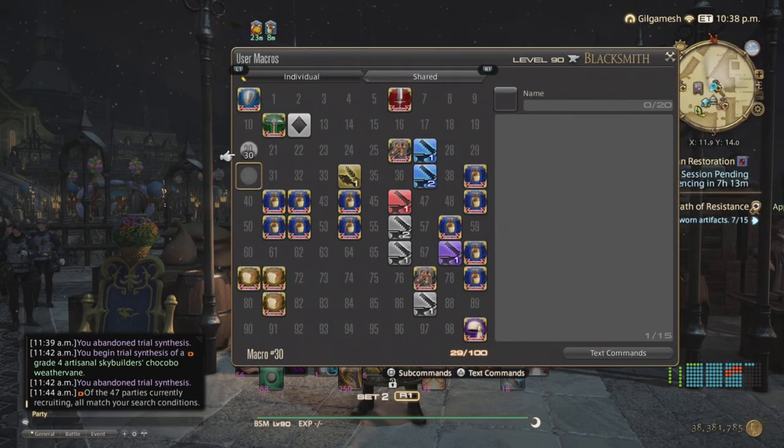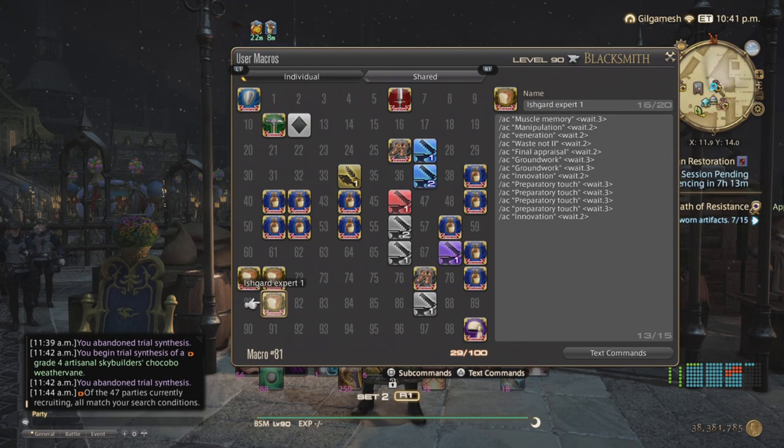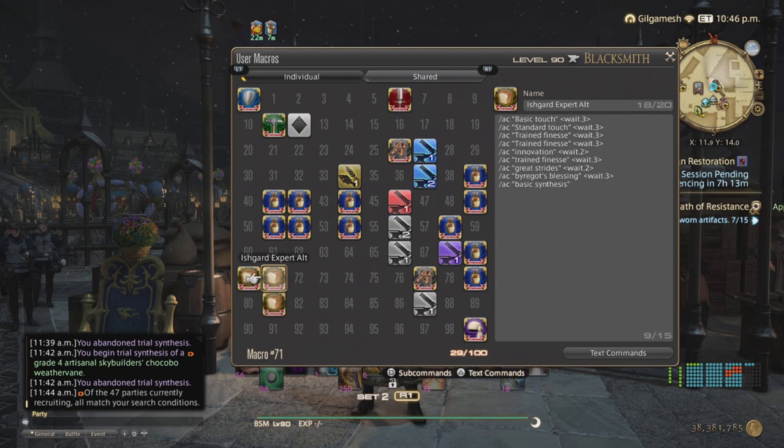The rotation has a variant in case Waste Not II gets extended through Primed. Rotation one: Muscle Memory, Manipulation, Veneration, Waste Not II — remember the uppercase I for the Roman numeral II in macros. Then Groundwork, Innovation, Prep Touches, and Innovation again. If Primed triggers on Waste Not II: Basic Touch, Standard Touch, two Trained Finesses, Innovation, Trained Finesse, Great Strides, Byregot's Blessing, Basic Synthesis. If Waste Not II did not get Primed, continue with two Prep Touches, two Trained Finesses, Innovation, Trained Finesse, Great Strides, Byregot's Blessing, and Basic Synthesis.